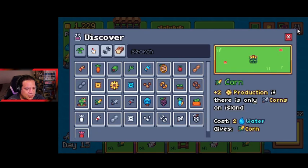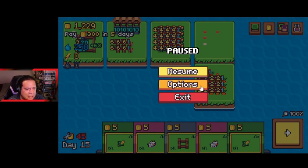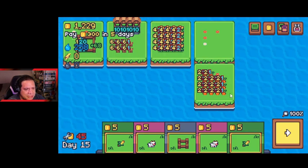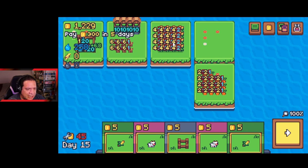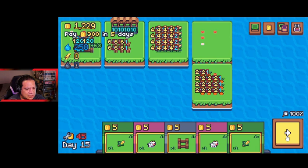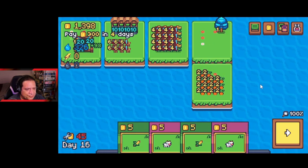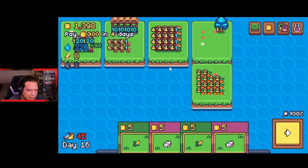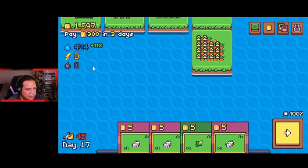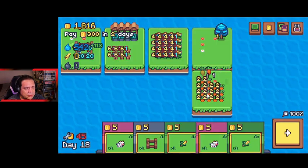Let's get a water tree to place in the middle to help with our water problems. Going into nerd mode quickly — carrots use two water and the expensive corn uses four. Actually wait, it was two water per corn — I was looking at the wrong number. So now it's only one water per corn. Another water chicken puts us at plus 18, so we have a surplus of water, which is good.